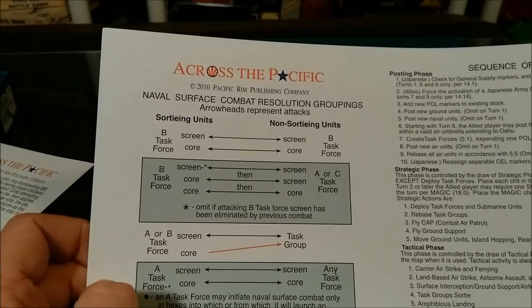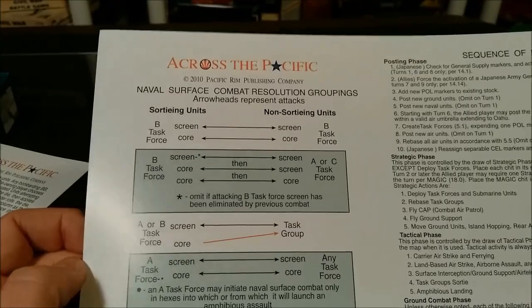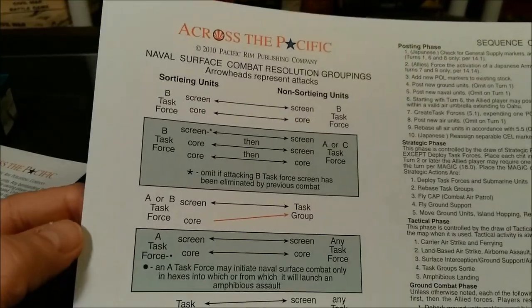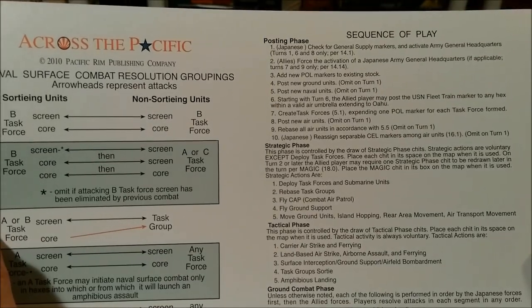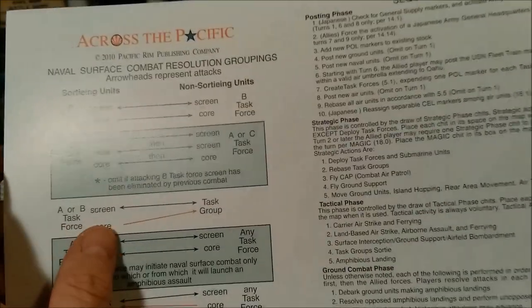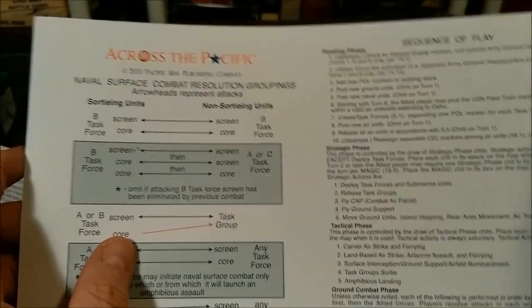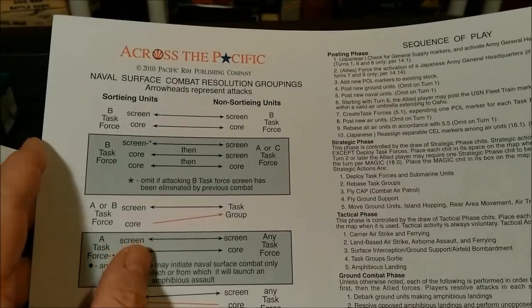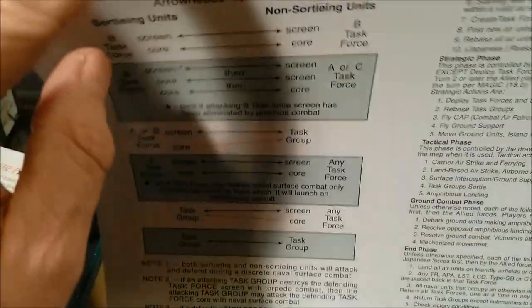We have the naval surface combat resolution groupings — looks like a kind of flow chart showing who fights who. We have a more detailed sequence of play, which is nice. All of these are going to go into plastic slipcovers.